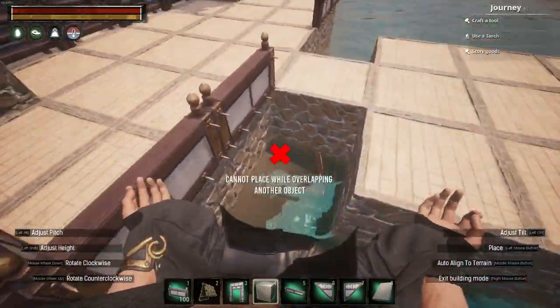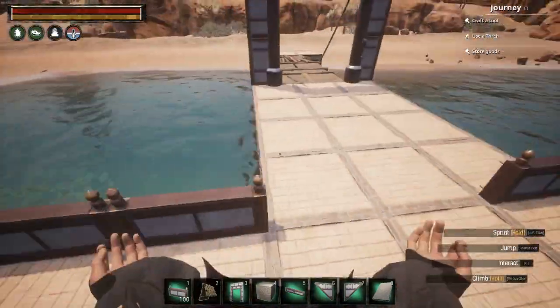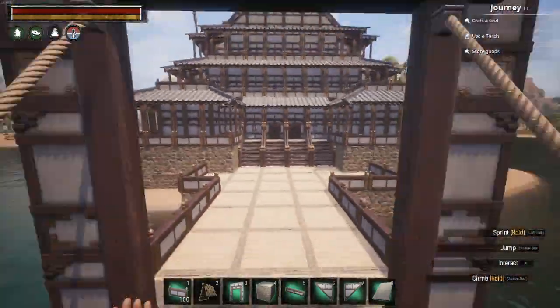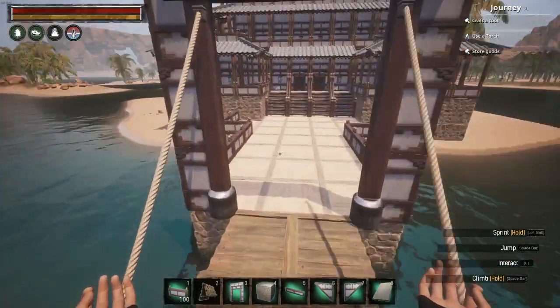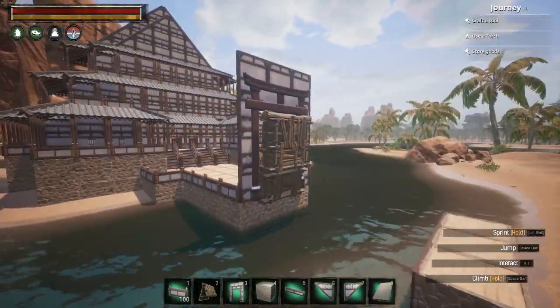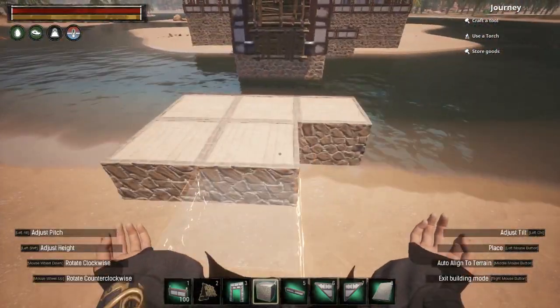I then realised the gateway looked a little bit weird just stood there alone, so I built a second gateway one tile behind the first, connected them with walls and built a flat apex roof with a rooftop piece atop the gateway to make it seem a little bit more sturdy. I also placed fences around the courtyard and doors in the appropriate places throughout the build.